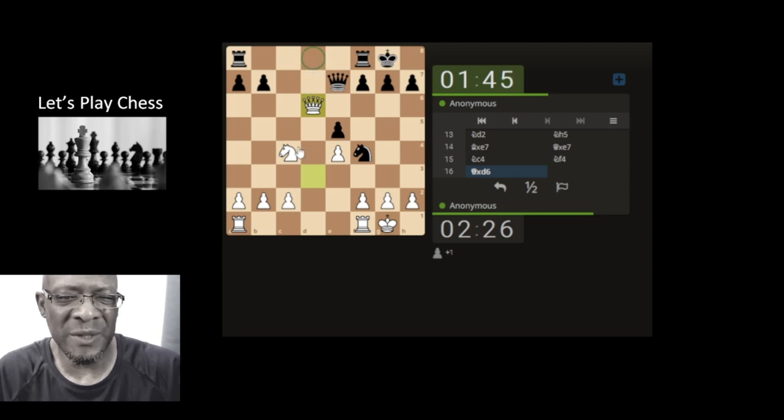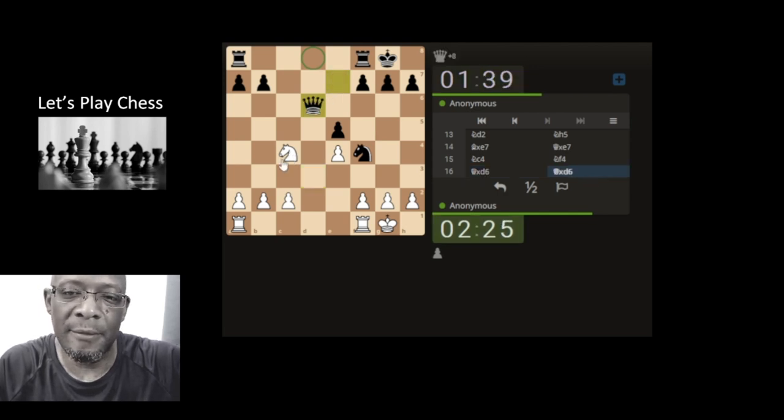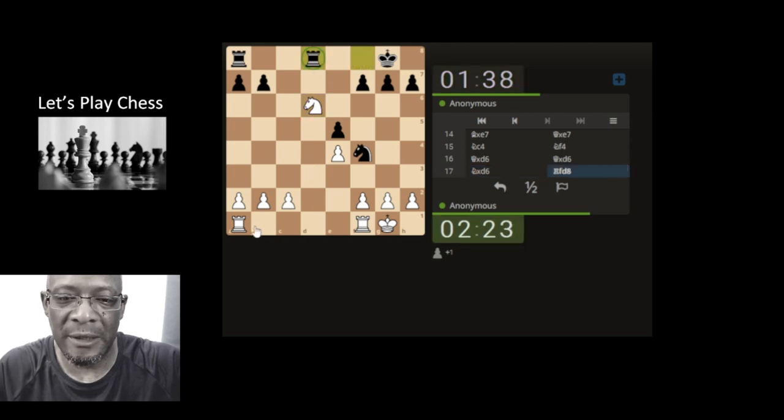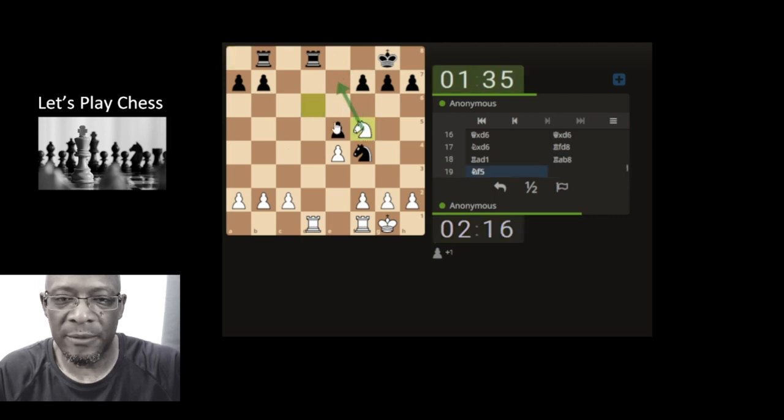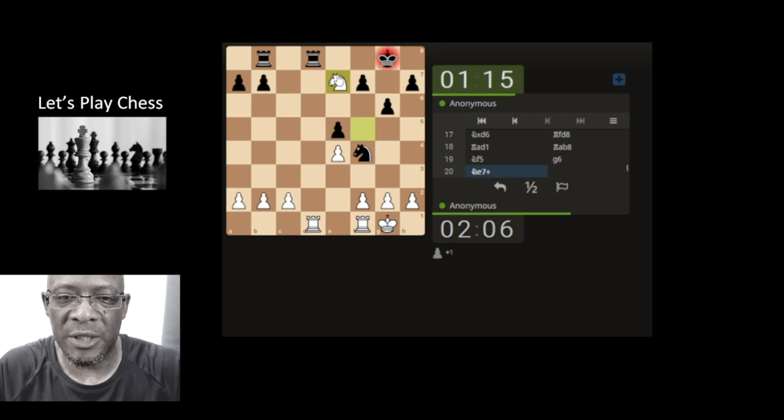That means they're going to be owning the file with the rooks, which I'm not that happy with really. So they take, take, and then the rook comes across and is now owning the file. So I've got a bit of an x-ray. He's defending the pawn. Jump in here if he's looking to attack the c-pawn. I can see they're burning their time. We could go with the check, come back around again — it attacks it.